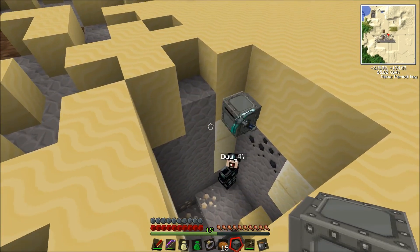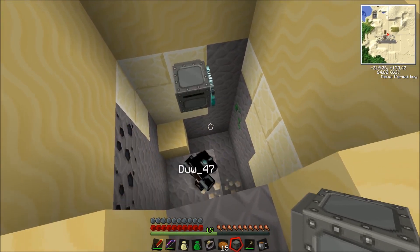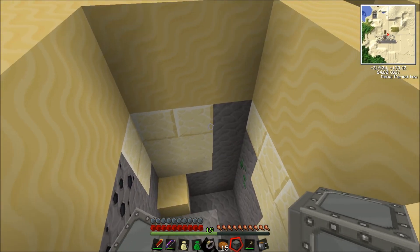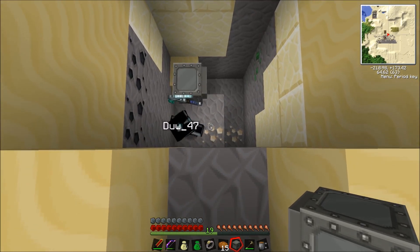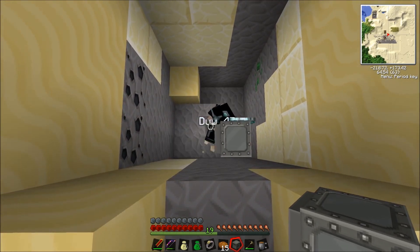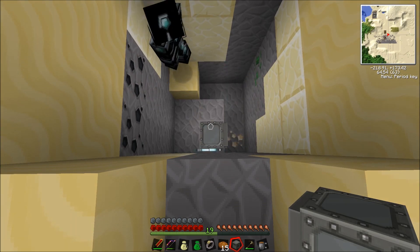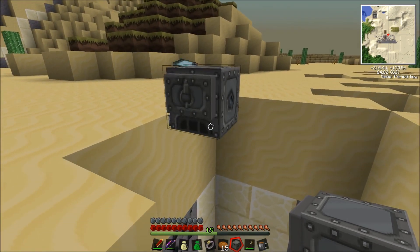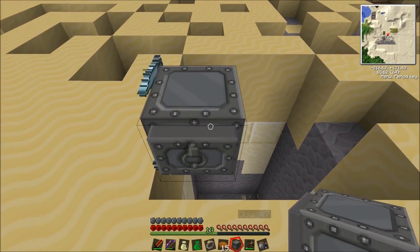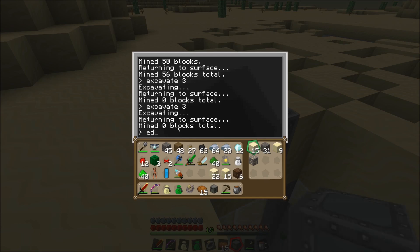He's like R2-D2. There's a little guy in there. So what happens is when he gets full, he goes back to the surface, goes into the corner where he started and places a block underneath him. He doesn't know which block he's placed - sand is kind of a bad idea for him. He will actually drop a block and then let you empty the stuff. So send him off again.